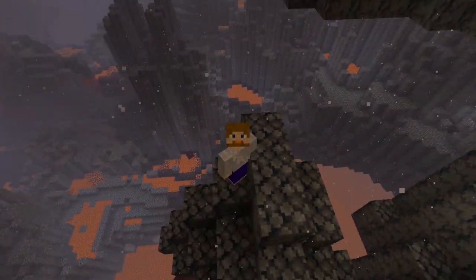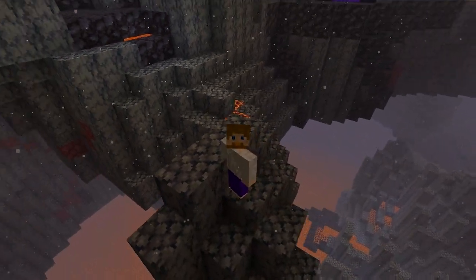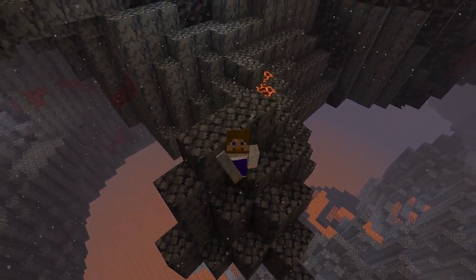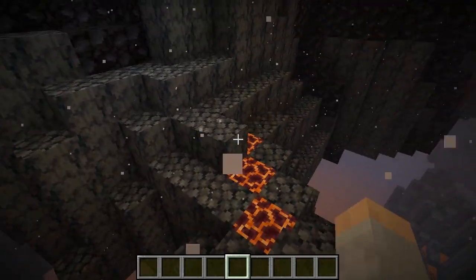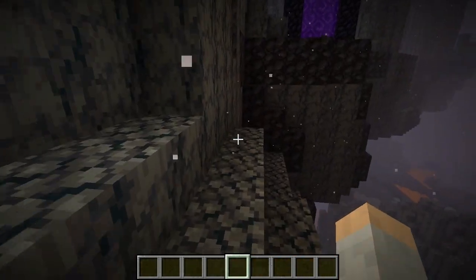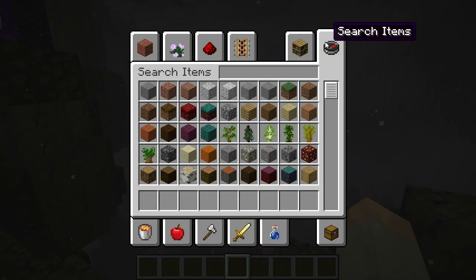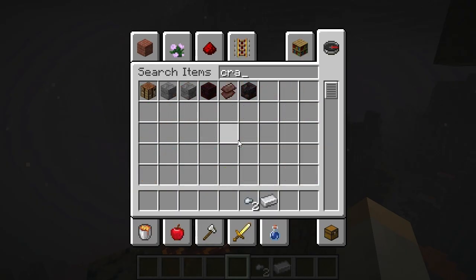One of the cool things recently added to Minecraft are chains, and you can craft them. I'm going to show you how to craft or make chains — it's very simple. You do have to be in the overworld because you need iron, which you get from iron ore. You're going to need two iron nuggets and one iron ingot.